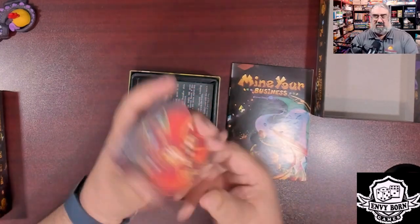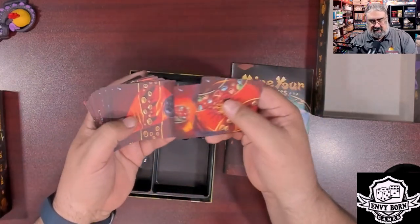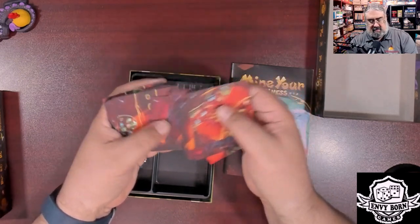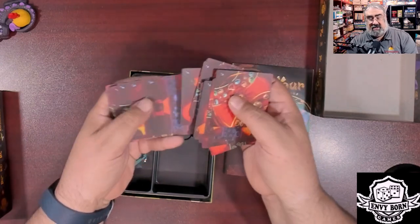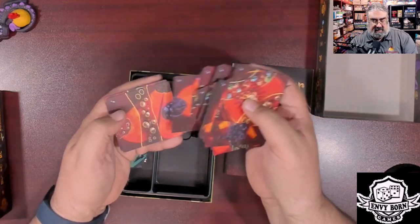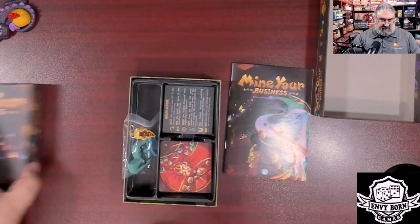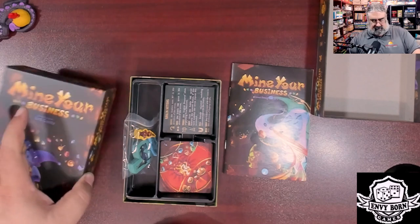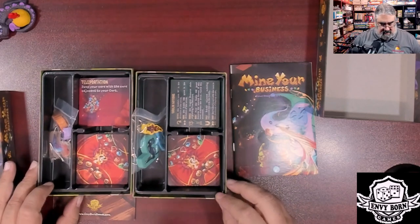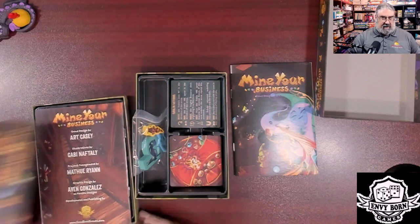The cards have a different symbol, which makes me wonder if there's something different, but it looks like the same resources: gems, gold, and whatever this black resource is. I'm not sure if there are real differences between the sets — that's something I'll have to confirm when I publish my review. The gems look the same as in the other set.